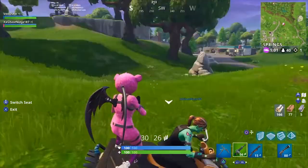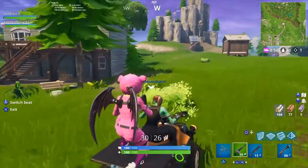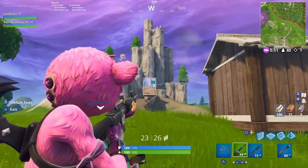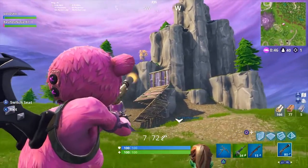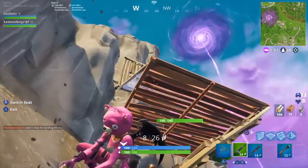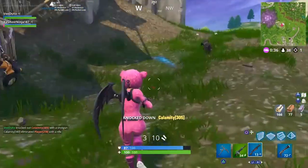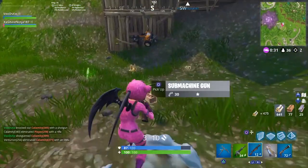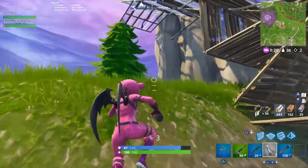Fortnitemares patch 6.2 — let's get into the meat of it. For Battle Royale, there are challenges being added that unlock different cosmetic items for free, unrelated to the Battle Pass. It looks to be a male Calamity skin and some items around an evil cowboy Van Helsing theme.